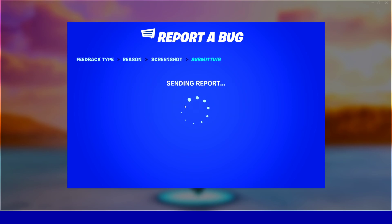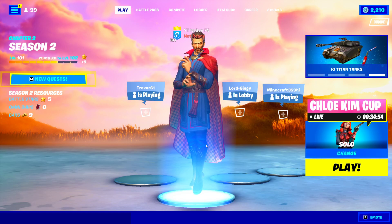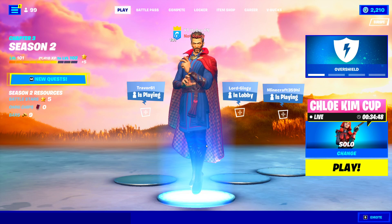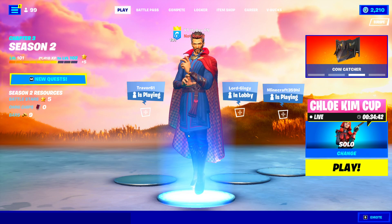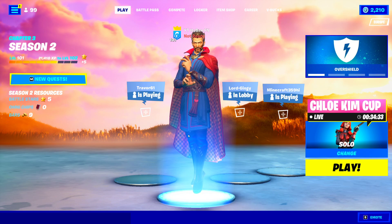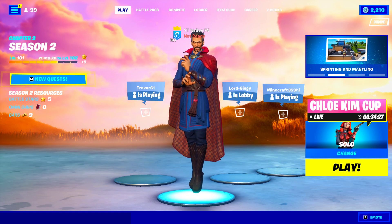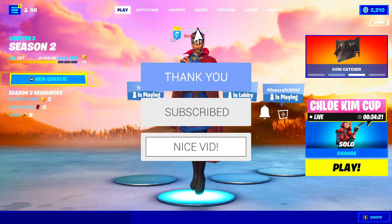This sends an email to Epic Games. Tell them that skins you purchased or had from a long time ago are no longer on your account. They'll ask which skins — you can list any skin you want, like Black Knight, Renegade Raider, or any rare or OG skin. They'll review it, and because not many people are doing this right now it's supposedly working — they'll add all the skins you listed to your game. Just restart your game and they should be there. Drop a like, subscribe with notifications on, and I'll catch you in the next one.